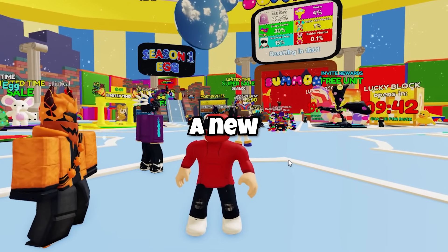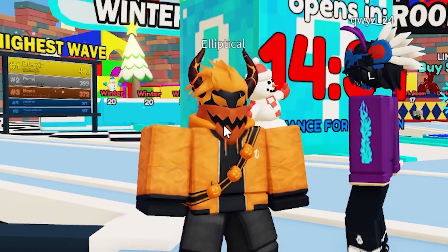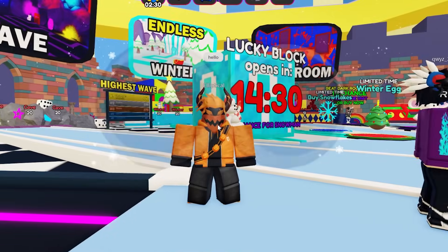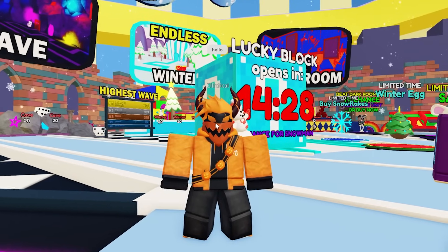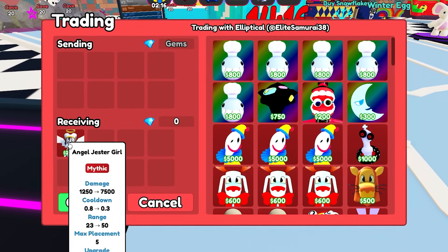All right, so we're in Circus Tower Defense, and there's a new Jester unit. This is Elliptical right here, and he's the one with the unit. I can't afford it right now, but this legend can. So big shout out to Elliptical for lending me this unit. I'm going to trade him, and here it is — the Angel Jester Girl with Wrath.